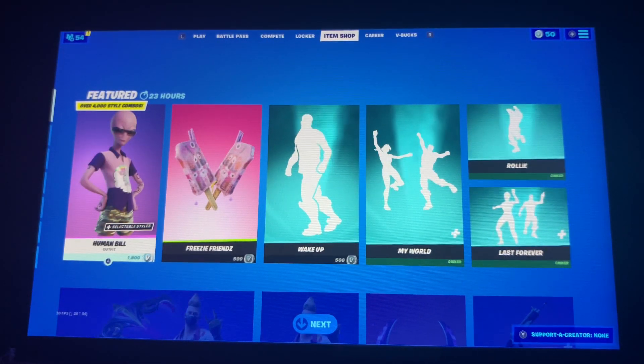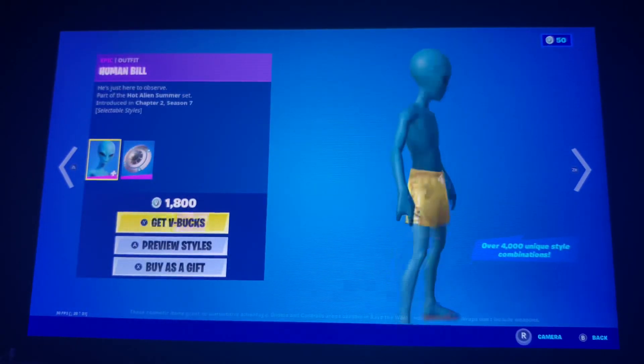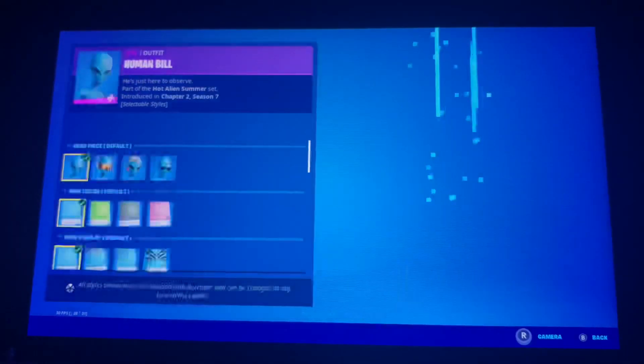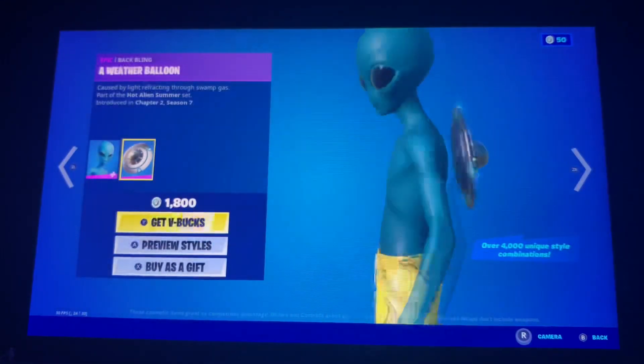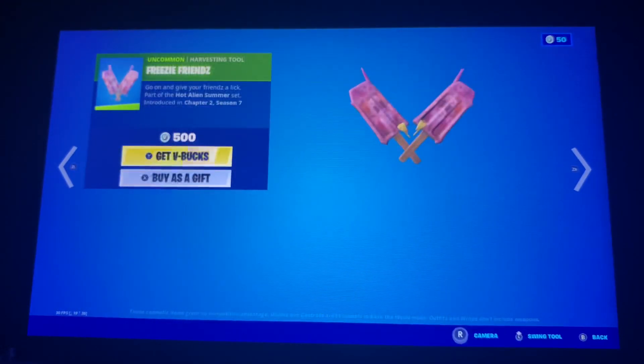Yo, what is up guys, Pro Gamer Lion here back with another item shop video. We got a new skin called Human Bill with a total of 4,000 different edit styles, which is pretty insane for a single Fortnite skin. The back bling is a weather balloon. We also got the Freezy Friends pickaxes in the shop as well.